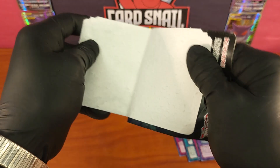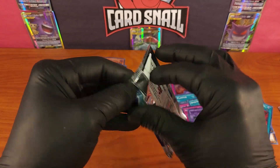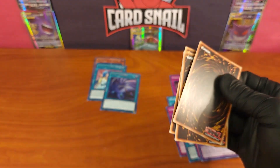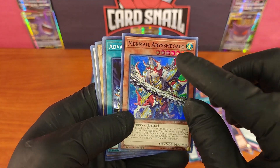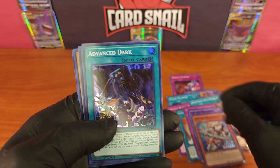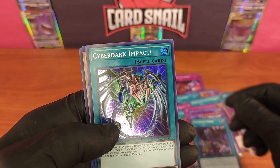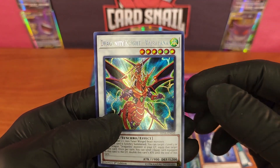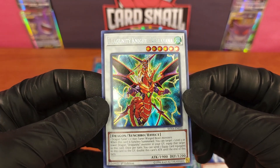Last pack, guys. Normally I'd talk about hoping for holos and rare cards or cute anime girls, but every single card is holo with cute anime girls — they've killed my commentary. Mermail Abysmigallo — another one of the Mermail characters, kind of reminds me of the Street Sharks from the 90s. Advanced Dark — all the characters coming in front of the giant dark dragon. Cyber Dark Impact — classic Yu-Gi-Oh card. Elemental Hero Neos again — we got two of them. And Drag Unity Knight Vajrayana — I'm pretty sure this card right here pays for the pack. That is a really nice card.